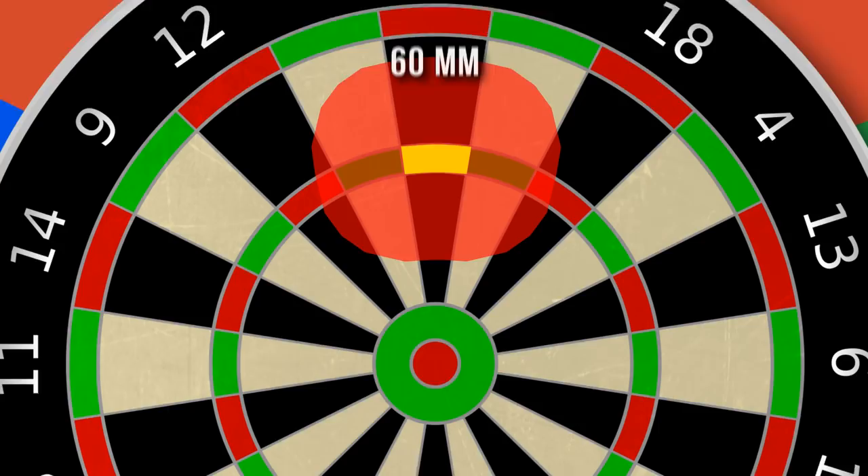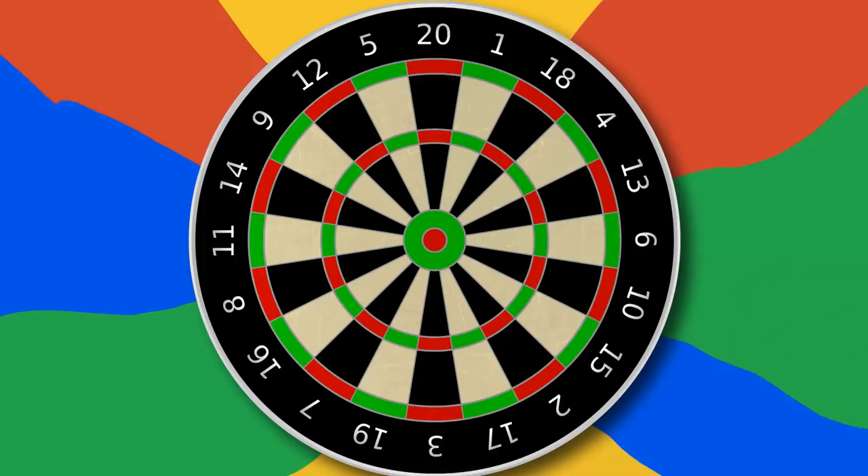Also, always try to finish on a power of two as opposed to an odd number, because this gives you more alternatives and reduces the number of shots to end your game.